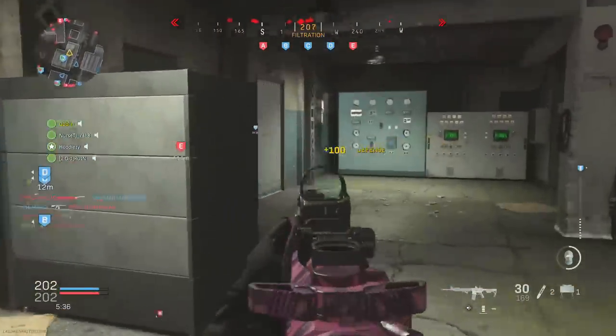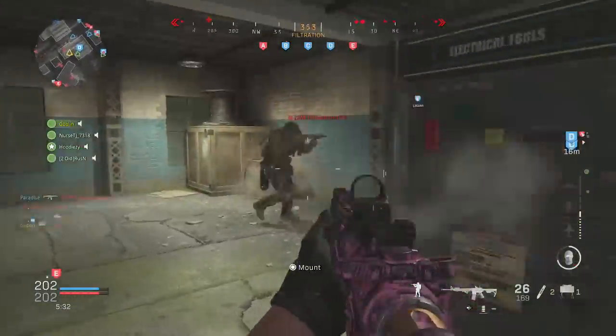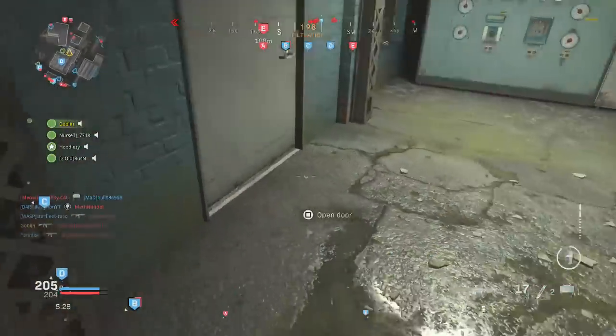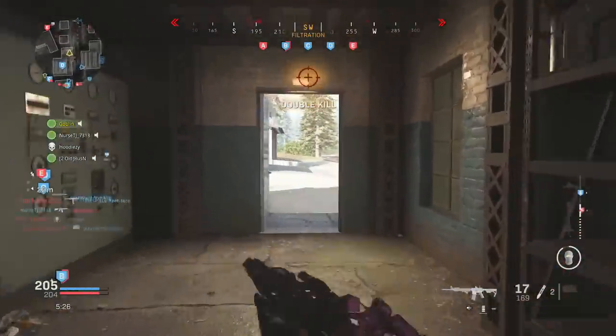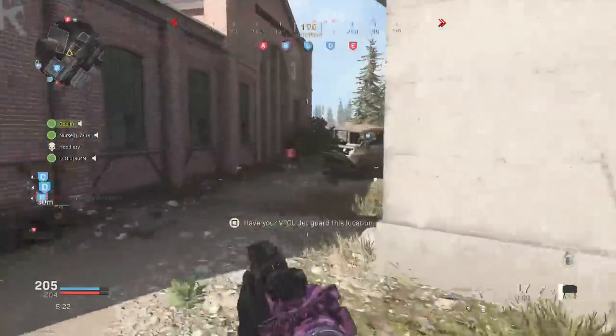This takes a lot of practice, but a lot of people think the mini-map is useless if you can't see enemies shooting. It's not as useful as before, but looking at your teammates' locations can help you determine where enemies are or aren't — especially when you combine that with the kill feed, your audio, and the mini-map together.